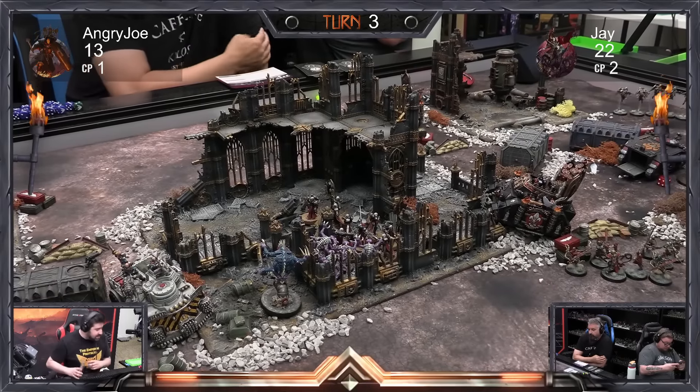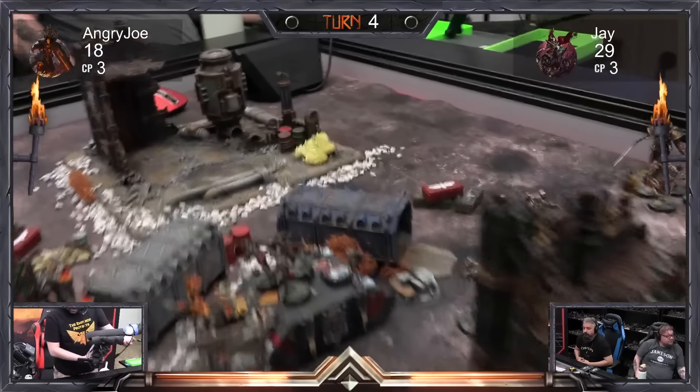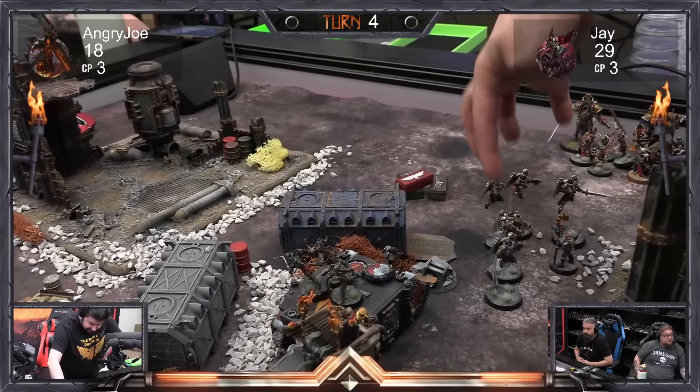Let's see if Jay can have a bad turn three while I have a good one. Judith and the Rhino fell back. I had the Seraphim squad charge and got that combat down. I moved up my Immolator but only blasted one or two Genestealers — a misplay. I should have driven the Immolator within nine inches of that objective marker to prevent a unit from respawning. You learn.